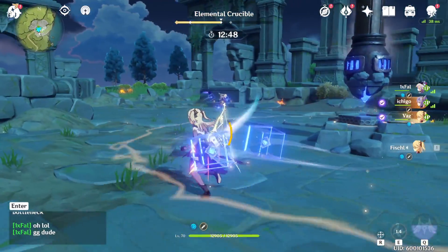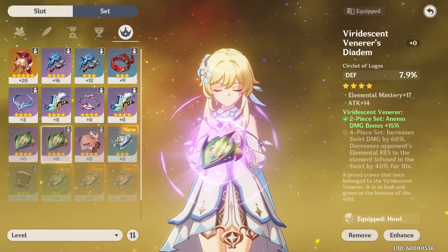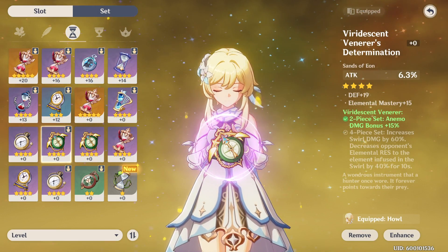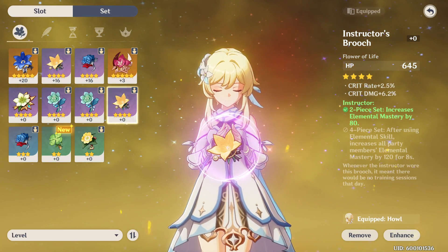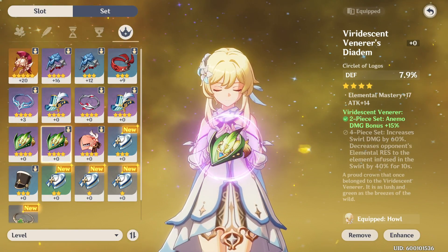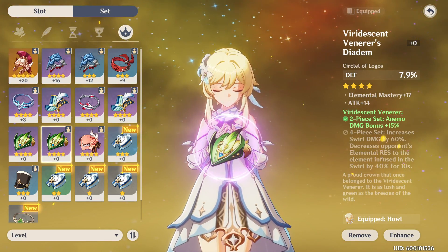Once you have a piece of gear drop, you're going to ask yourself: should I invest in this? Is this going to be good for me? So let's look at what makes a piece of gear good or bad and not worth your time. First, you're looking at the main stat for your pieces of gear. The Circlet, the Goblet, and the Sands have the most variety when it comes to main stats. The Feather and the Flower always come with the same main stat — always HP on Flowers, always Flat Attack on the Feather. So the first thing you prioritize is the set you want, then the main stat. But after that, what about the substats? That's when it comes down to the nitty gritty — really strong substats are what you're looking for.